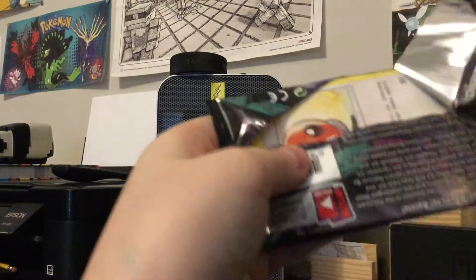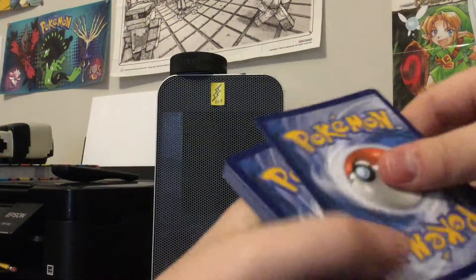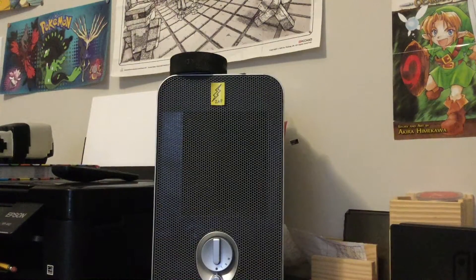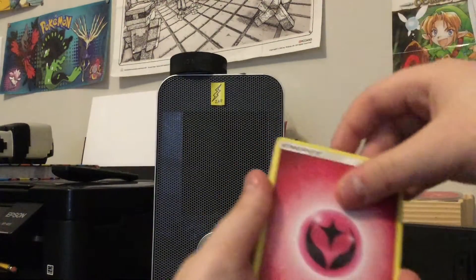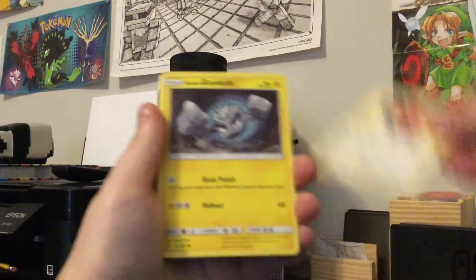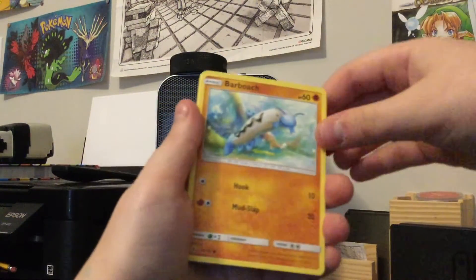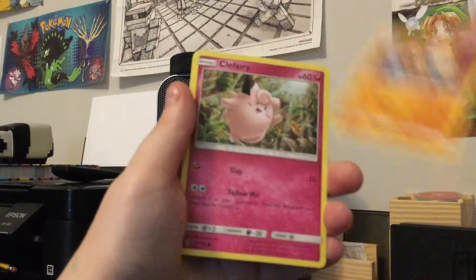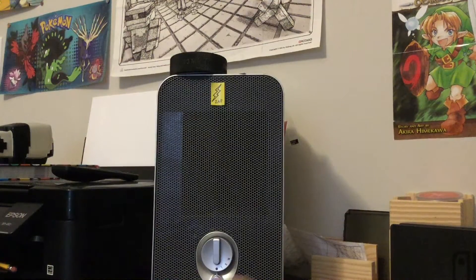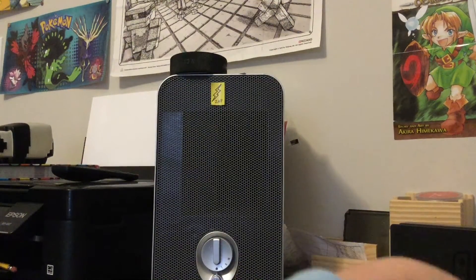Opening this booster right here — hopefully we can get something really good. It's a green code card, but that's not to say we couldn't still get a prism rare. Cards are: Fairy Energy, Field Blower, Choice Band, Mawile, Fletchling, Alolan Graveler, Barboach, Rockruff, Clefairy, Jangmo-o, and a Wailord. Alright, that wasn't too bad — didn't get anything huge in that pack.